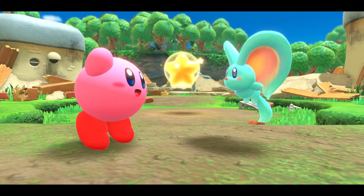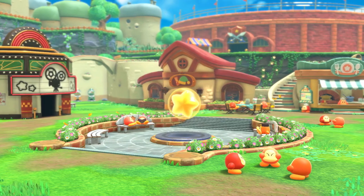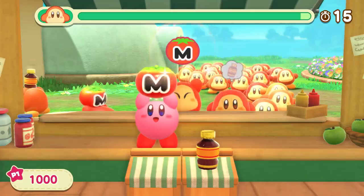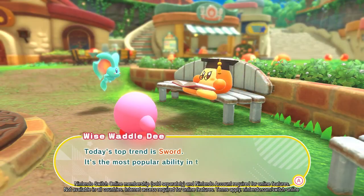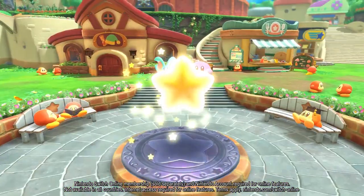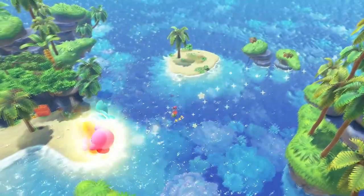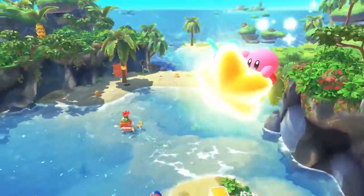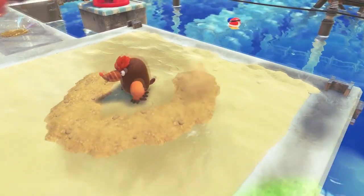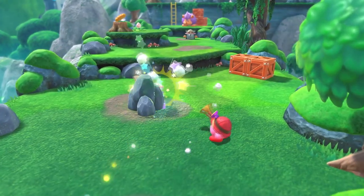Obviously there's the co-op — Bandana Waddle Dee. Oh nice, the CGI looks very very cool. So these guys are capturing the Waddle Dees. There's your little blue friend. Wow, they're showing us a lot. There's a shop, there's a Waddle Dee civilization. Gumball machine! You get to collect trophies — that's pretty dope. Oh nice, that's a drill — definitely a drill.